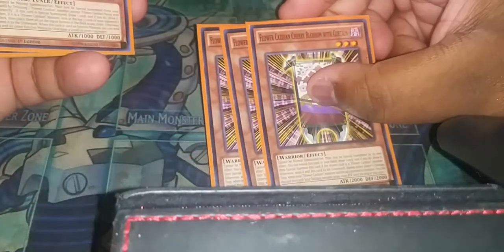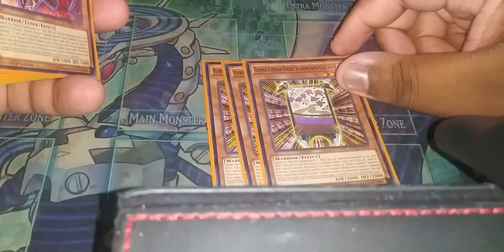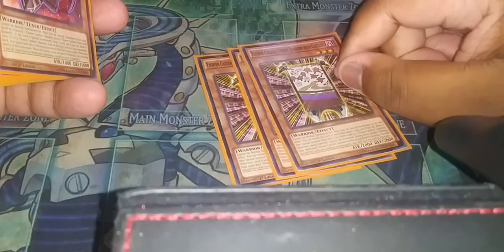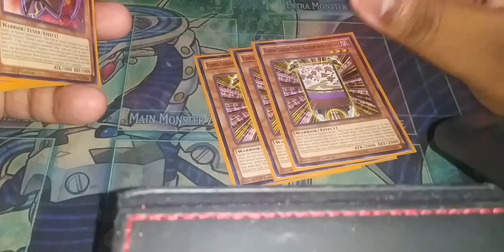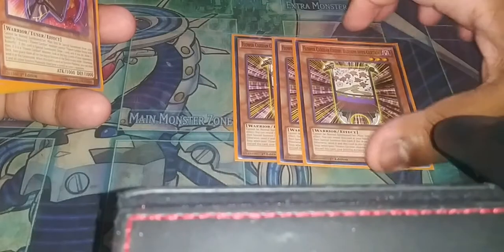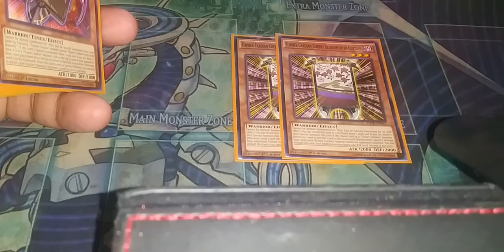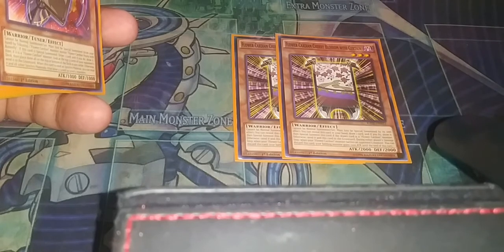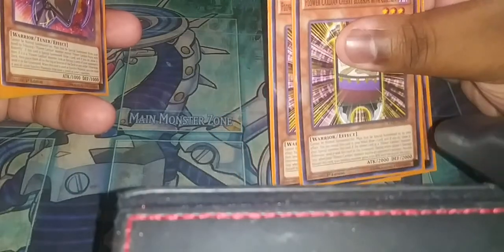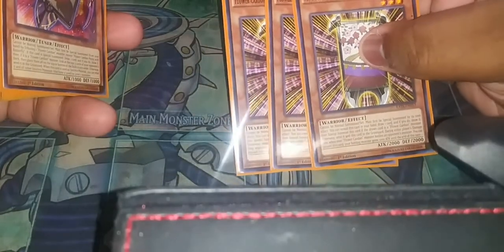I play three Flower Cardian Cherry Blossom with Curtain. What Curtain does is you can reveal this card and then reveal the top card of your deck — if it's a Flower Card you can special summon this card, and you keep the other card. If it's not, you send the other card to the graveyard. It also has an effect where during the damage step, if a Flower Cardian monster you battle needs a boost, you can discard this card and that battle monster gains a thousand attack. I mostly play it for the summoning.